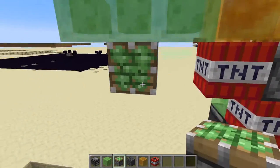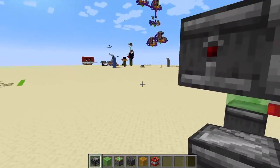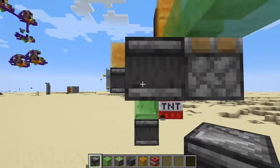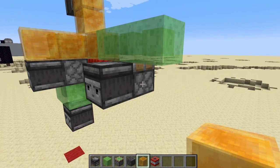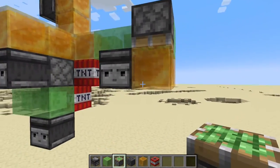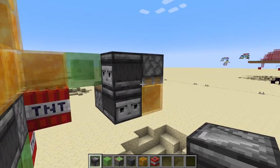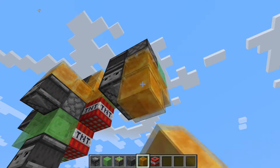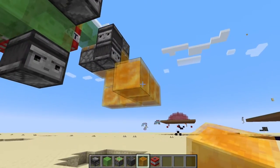On the bottom of this slime block, place an upward-facing sticky piston. That's also going to have an observer facing this way into the piston like this. Then on the side of those, place two honey blocks, and then a sticky piston facing downwards onto the honey blocks, which also has an observer facing into it like this. From the bottom of this honey block, build two downwards, two forwards, and two to the side like this.